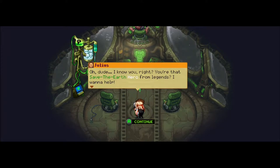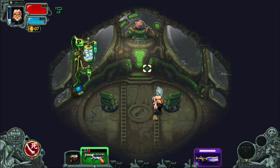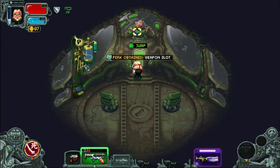Getting jiggy with it. Julius — I know you, you're that save-the-earth hero from Legends. I want to help. Spirit armor is always helpful — thank you, Julius. And we get another upgrade. HP's nice, currency is good, but a weapon slot I'm a big fan of, especially later on. Let's get out of here.